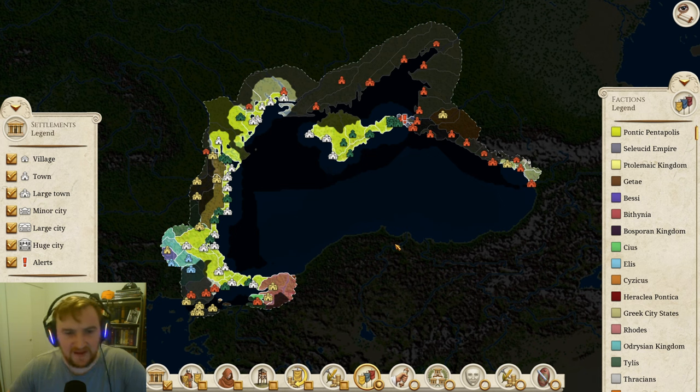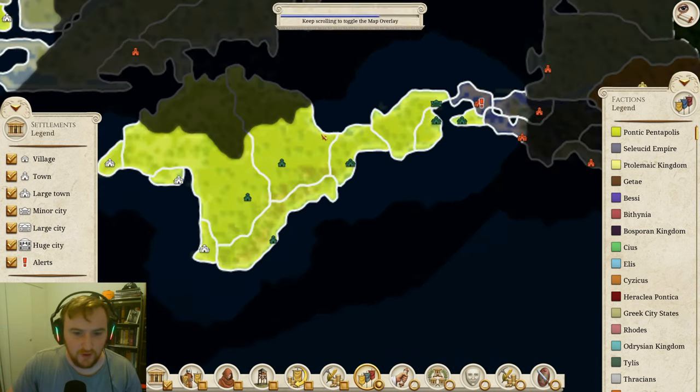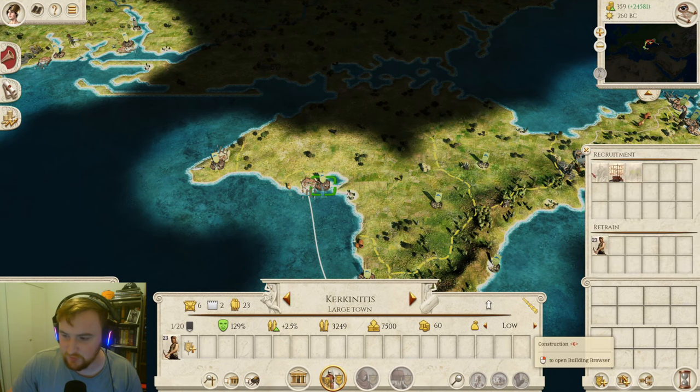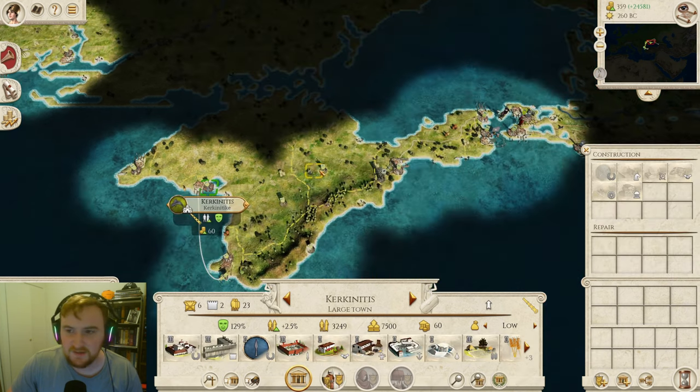Hi guys and welcome back to the Black Sea Empire as Pontic Pentapolis. Last time we were at war with the Bosporans and we have the return of the face cam as well. Let me know which side you prefer - I prefer the left hand side for this game, because if we go on here you can't see what I'm recruiting if I have it in the bottom right.